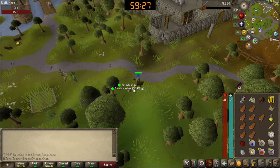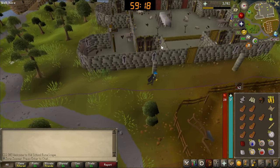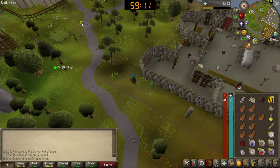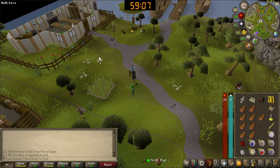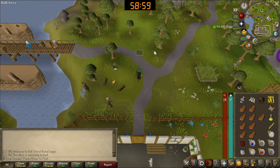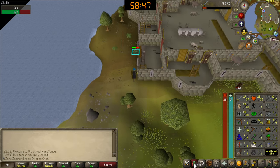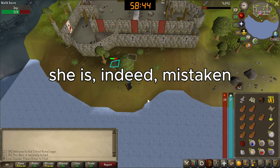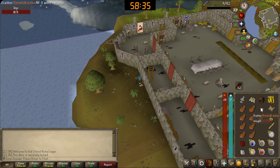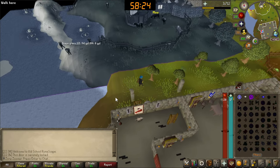They also very often spawn into Melzar's Maze. Not sure if we can enter it — let's try. Probably not. Probably need some sort of key from Dragon Slayer. So they very often spawn into the maze, meaning I may need to hop worlds when that happens. There's not much else here — really we just have to be imp hunting the whole time, which kind of sucks.